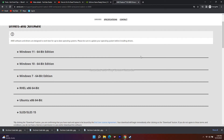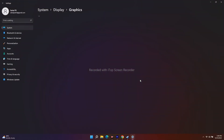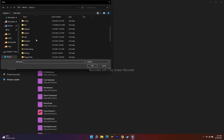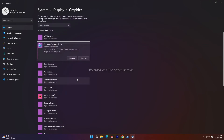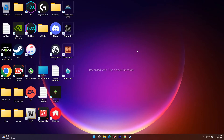Next, run the game on the dedicated graphics card. Go to the search bar and search for Graphics Settings. Click Browse and navigate to Local Disk C, Program Files (x86), Steam, SteamApps, Common, then High on Life. Select it and add it. Click Options, change it to High Performance, and click Save. Then try to launch the game — this has worked for many users.